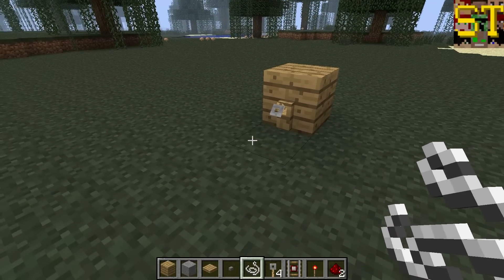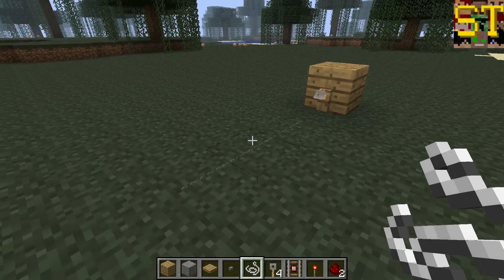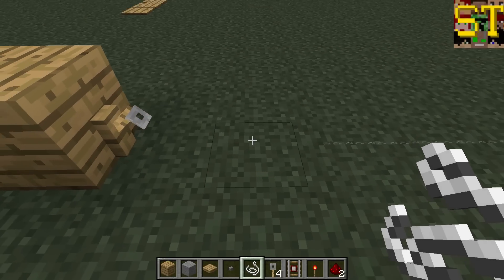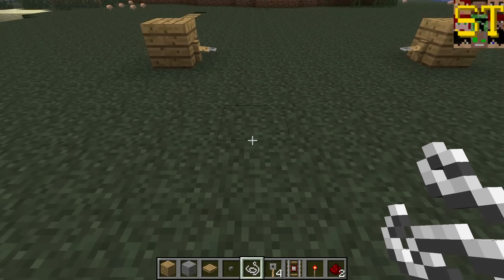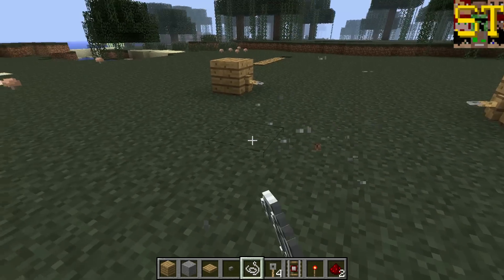Once the hooks are placed, simply lay down string — which can be obtained from wool or by killing spiders — between them. Once you lay down from one end and get to the last one, you'll hear a soft click and see a new position, which will indicate that they are hooked together successfully. Keep in mind that tripwires cannot corner successfully — they must be in a straight line.